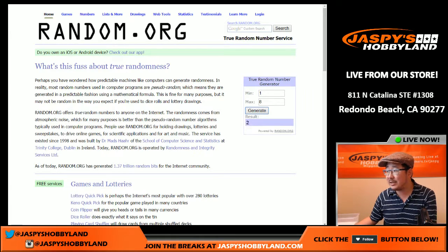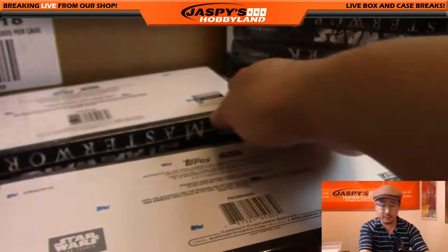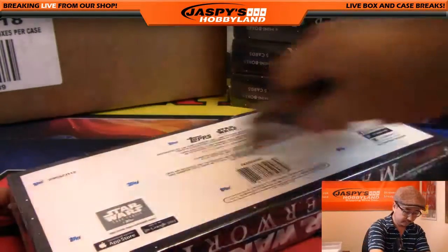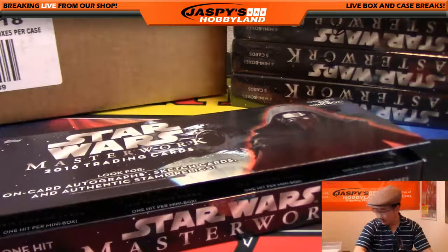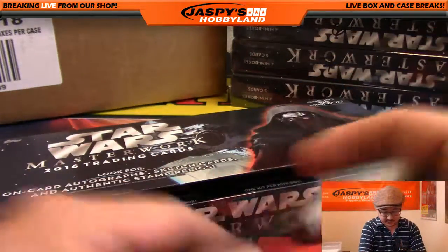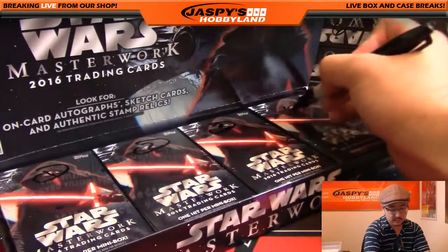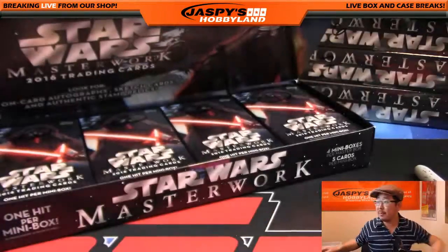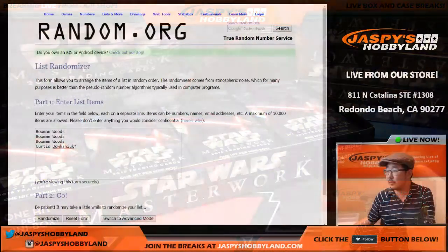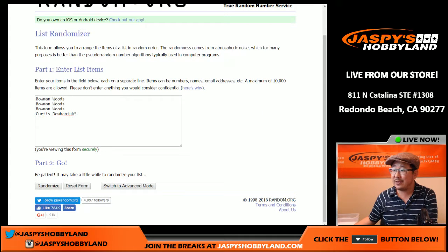First of all, let's generate a number between 1 and 8 to see which box we're going to do in our final case of Masterwork. Number 2 — that would be this one right here. Just for consistency's sake, I'm numbering 1 through 4 left to right, because that's just how we've been doing it. Random.org will do the work. There are the names right here and we'll randomize that list 8 times — 4 and a 4, 8 the hard way. Curtis on top and Bowman with the next 3 after 8 times.